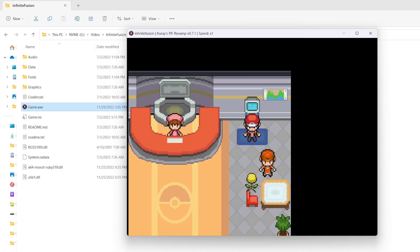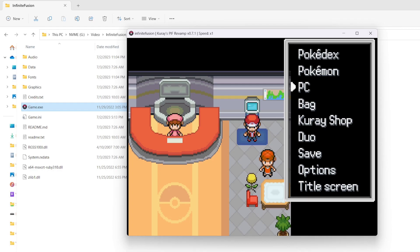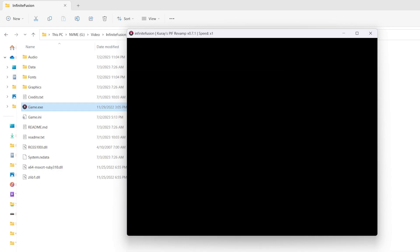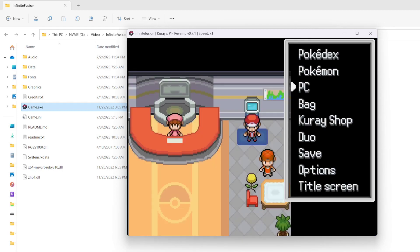That was originally the main feature of this mod, but I'm going to go over a couple more things. Another thing is that you can access the PC anywhere. There are some conditions where you cannot — for instance, the Elite Four. They don't want you accessing your Pokemon during that event because it's sort of cheating. So you can click PC, have access to all your Pokemon, and switch them out, which is pretty cool. You just bring up the options menu and it's there.